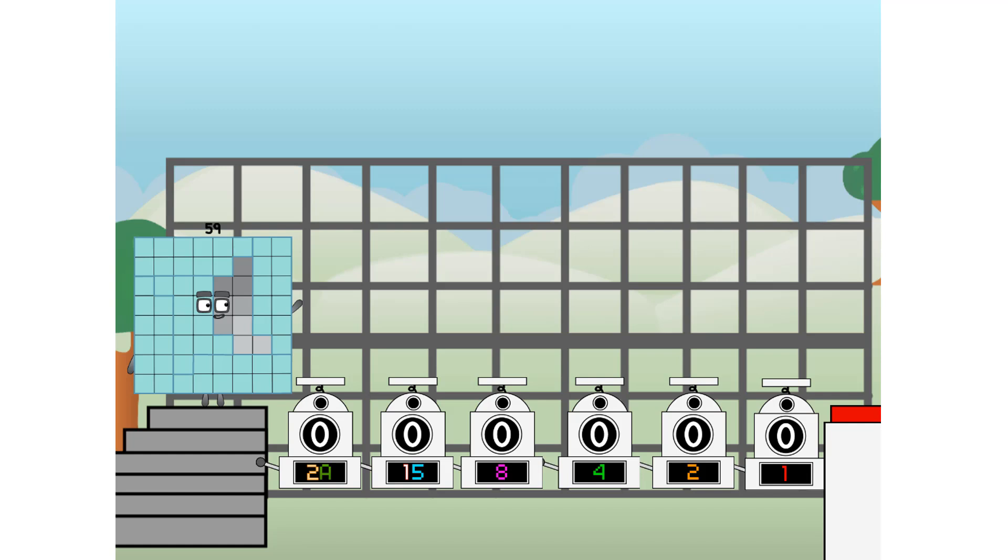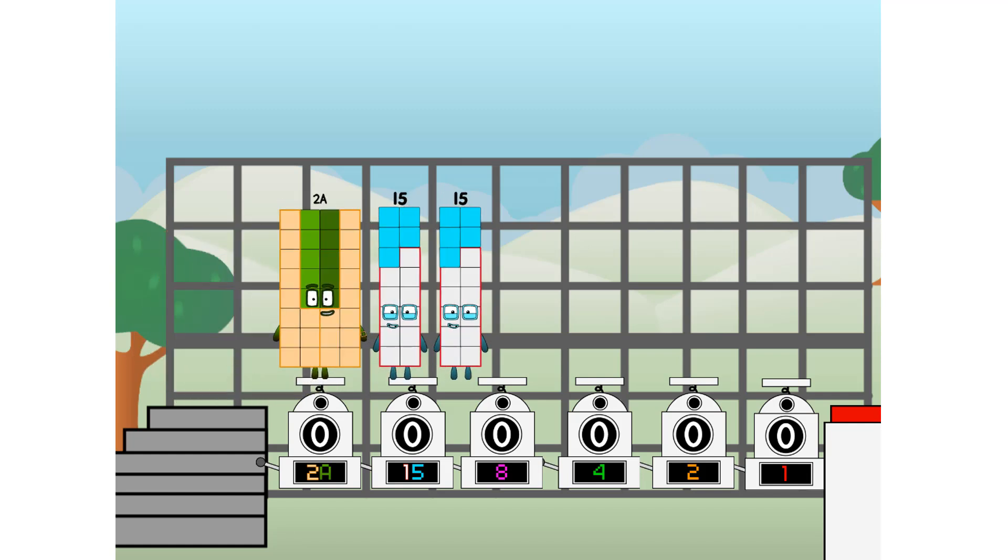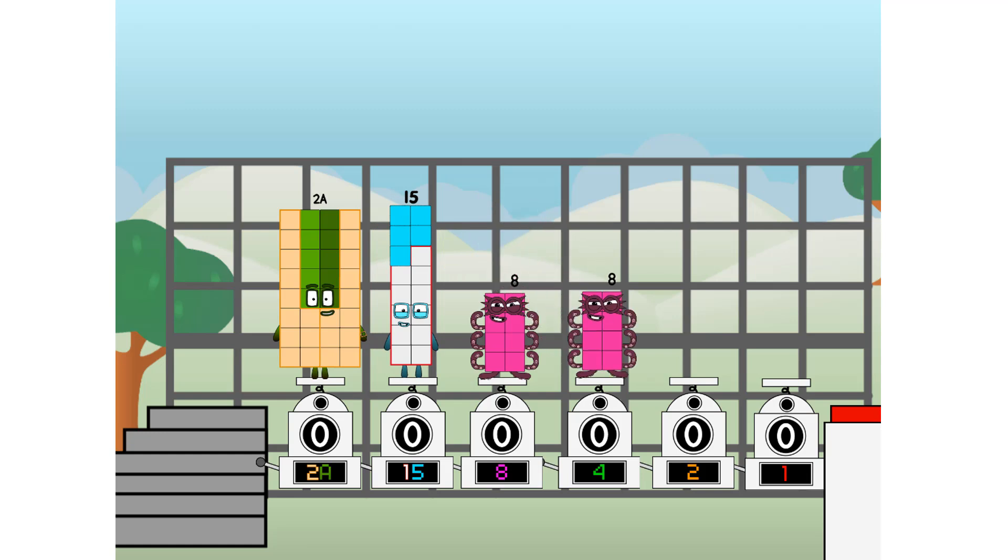First, I split in 2: 20 and 15, and 8, and 4, and 2, and 1, and 1 more to press the big red button. Then you choose who's going up. 1 of me, and none of me — but there could be 1. The pattern is: 1, 0, 1. And fire.